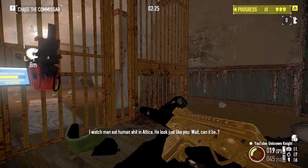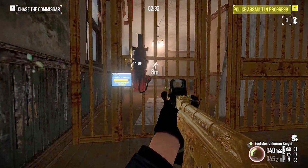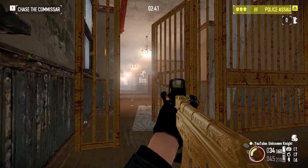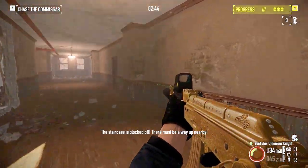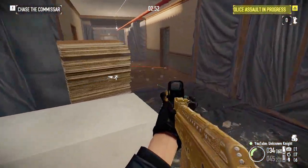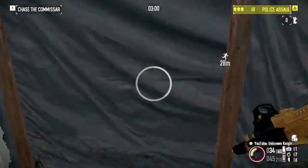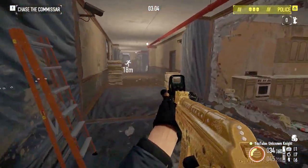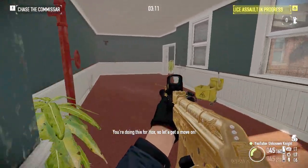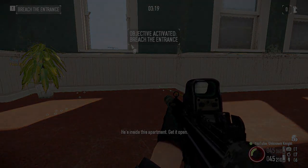I want many humans. He looks just like you. Wait — can it be? Get ready. Got the medic. Hazer down. The staircase is blocked off — there must be a way up nearby. This way, up! Keep going, guys — he's got to be around here. If you get up there fast enough, we'll make a fortune. Come on, make an effort. Up. You're doing this for Hox, so let's get a move on. Straight on. That's how you do it, people — don't lose your advantage. Easy inside this apartment — get it open.